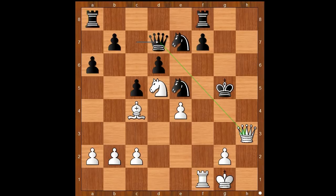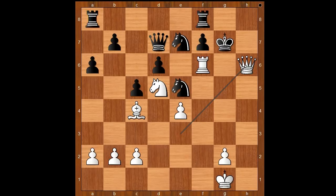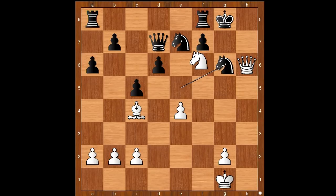Queen to d7. White to move and there is more than one way to continue. Welling picked the best way: Queen to e3 check. King to g6, Rook to f6 check, King to g7, Queen to h6 check, King to g8. Welling continued in a grand style with Rook to g6 check. F takes on g6 — if knight takes on g6 instead, then Knight to f6 checkmate. So we have f takes on g6. White to move and checkmate in one — the move is Knight to f6. Double check. Checkmate. Wow.